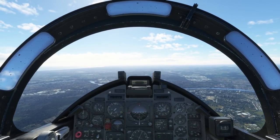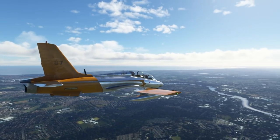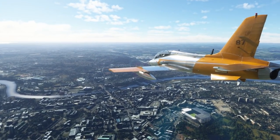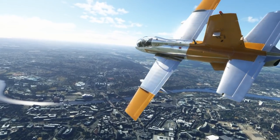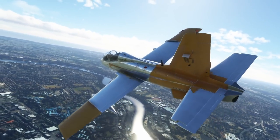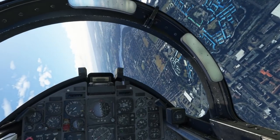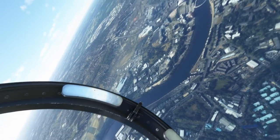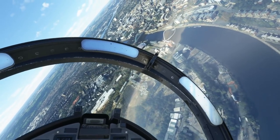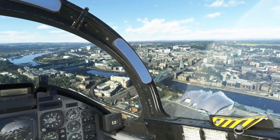We are at 3,000 feet, 300 knots — welcome to Newcastle upon Tyne. You can see the Tyne River beneath us. We're going to fly down alongside some of these bridges and then head off to our low-level entry point, which is the Angel of the North. First bridge you'll see is the Millennium Bridge, second is the Tyne Bridge, then the Swing Bridge.